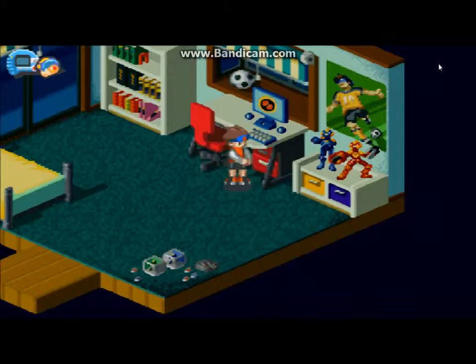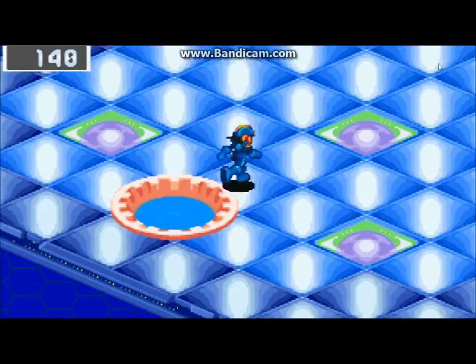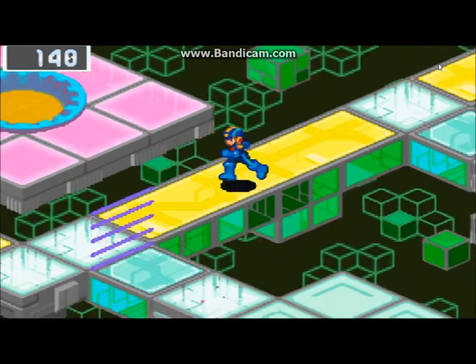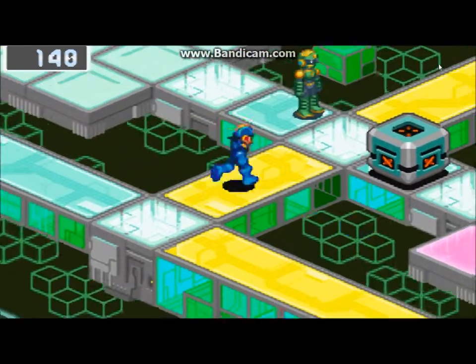Checking. MegaMan. Execute. Off to Yai's. If you remember, Yai's Homepage was the big yellow one in area 2 of AC-DC.